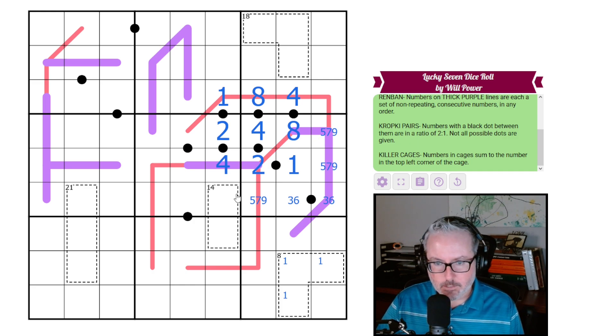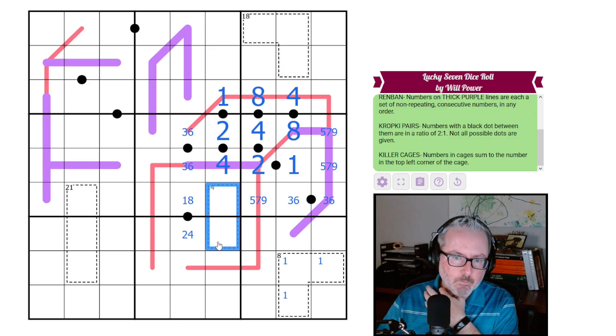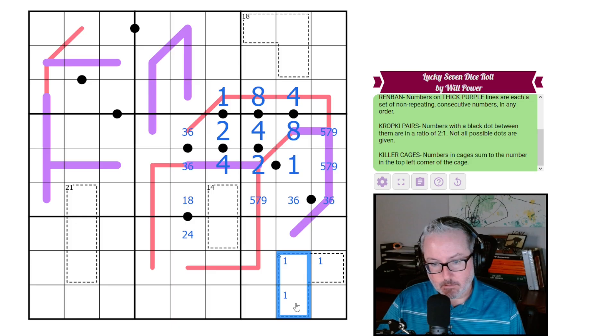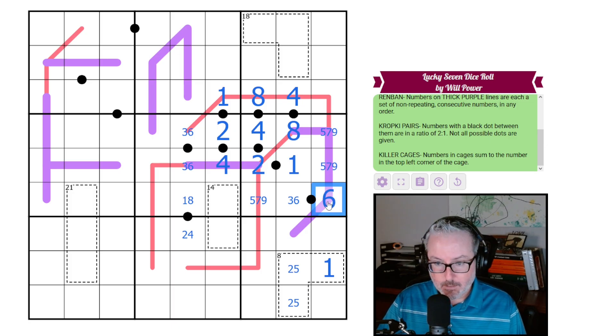This here now has to be a three-six pair because we can't use two or four. This has to be from the one-two-four-eight grouping. Now this can't be one or eight — it's the one on the eight. The only two ways to make eight are one-two-five and one-three-four; can't be one-three-four, so this is a two-five. Now that this is an eight, we can never put a three on this renban, so this is six and three.